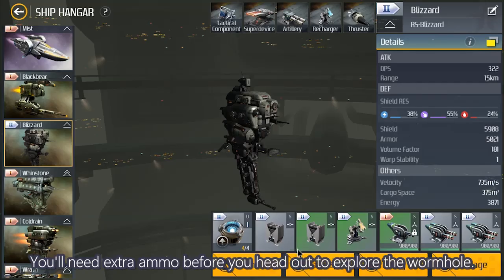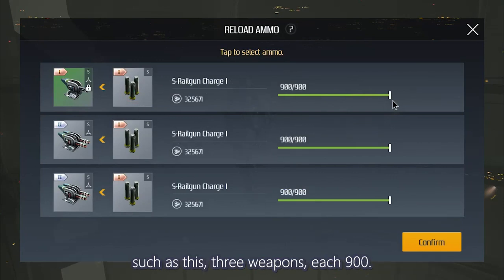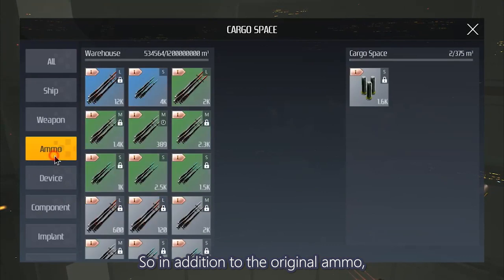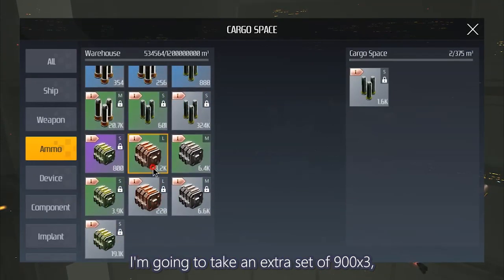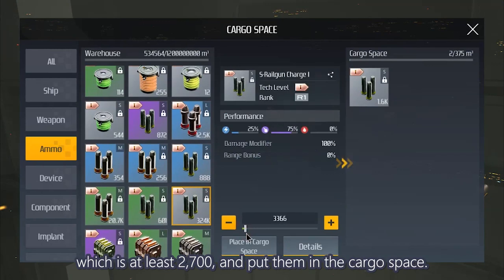You'll need extra ammo before you head out to explore the wormhole. Click on the ammo to see the ammo capacity of each weapon — for example, 3 weapons each with 900. So in addition to the original ammo, I'm going to take an extra set of 900 × 3, which is at least 2,700, and put them in the cargo space. All three weapons will reload automatically when they run out of ammo.